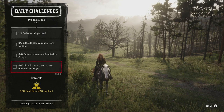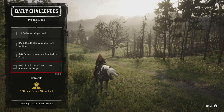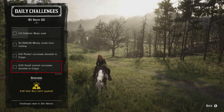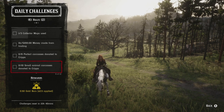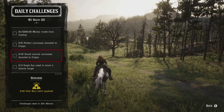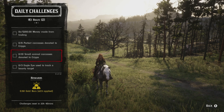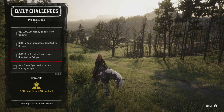Ten small animal carcasses donated to camp: the small animals include bats, rats, toads, bullfrogs, squirrels, western chipmunks, crows, and other small birds like waxwings, sparrows, blue jays, and cardinals. You can find a ton of these in the Heartlands and in the Great Plains during the daytime hours.